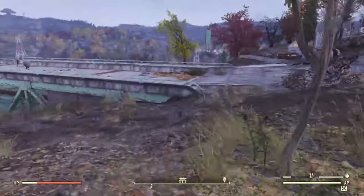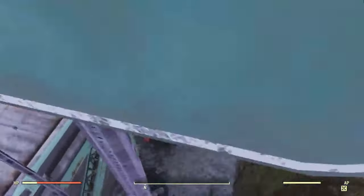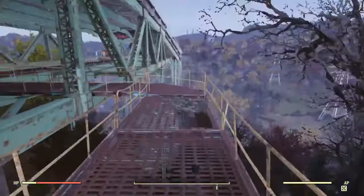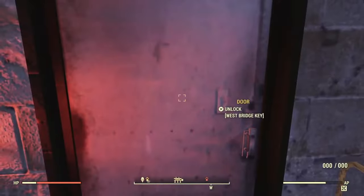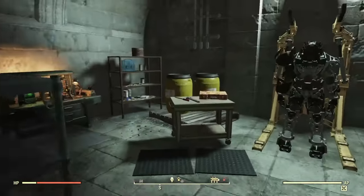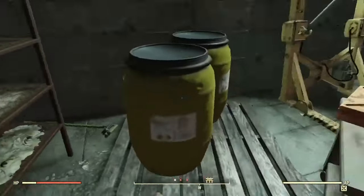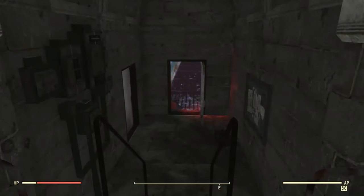We're going to come across this highway, drop down, and follow along until we come through this door. You're going to need the West Bridge Key — I'll go over that in just a minute. Once we're in here, there's going to be up to three sugar bombs. As you can see, we got all three.